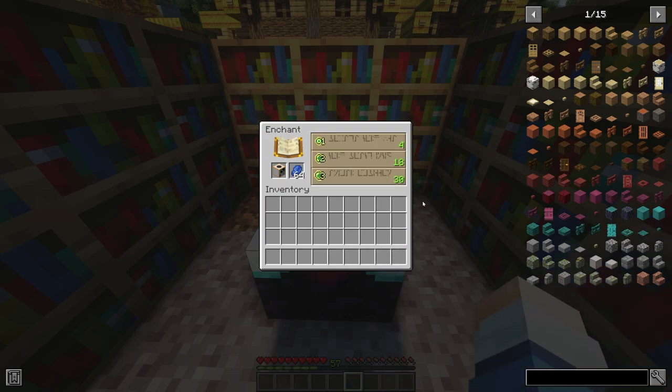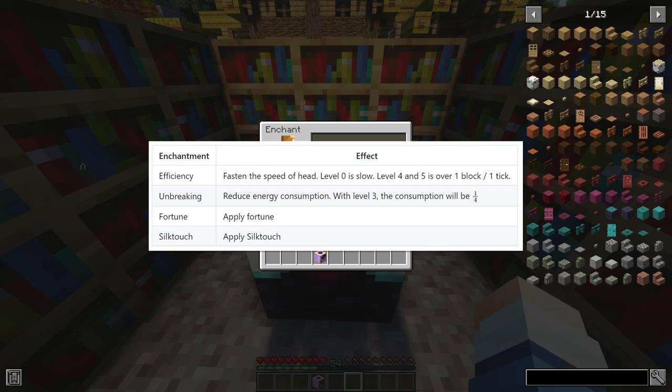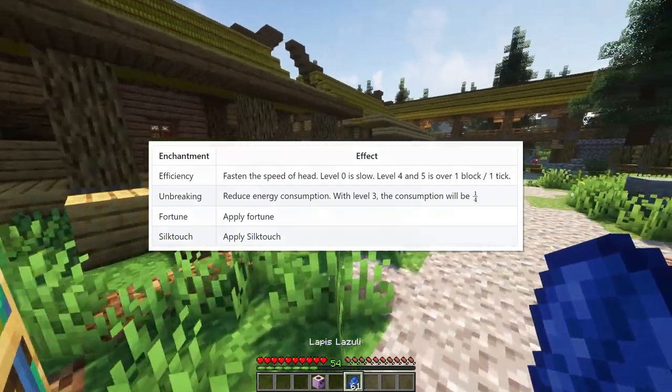Now let's say you want to add an enchantment to your quarry. All you have to do is place the quarry block inside of an enchantment table and enchant it before placing it. As you can see on your screen, you can add efficiency, unbreaking, fortune, and silk touch to the quarry.